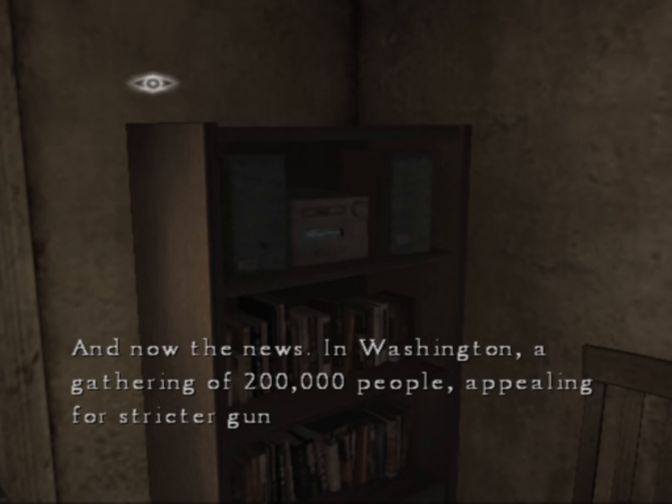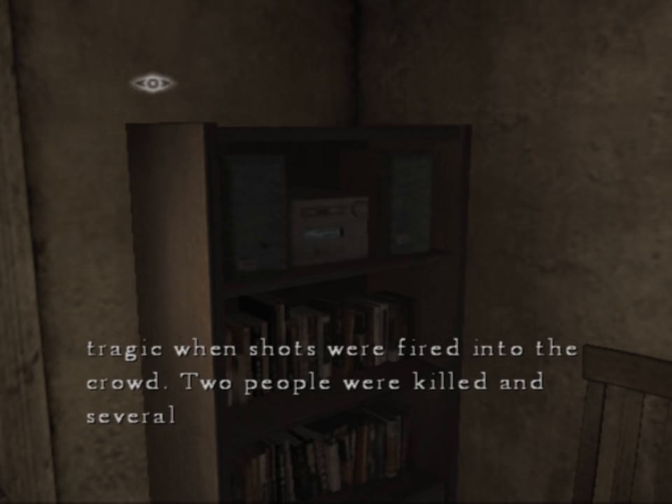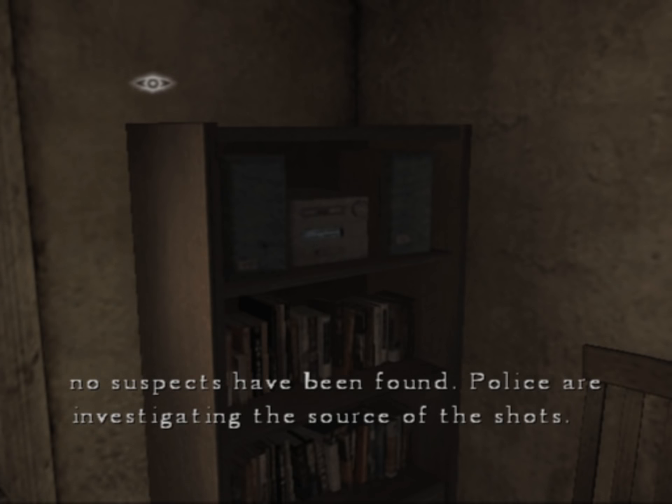And now the news. In Washington, a gathering of 200,000 people appealing for stricter gun control laws in the wake of a spate of violent shootings throughout the country turned tragic when shots were fired into the crowd. Two people were killed and several wounded, including a three-year-old child. At this moment no suspects have been found — police are investigating the source of the shots.